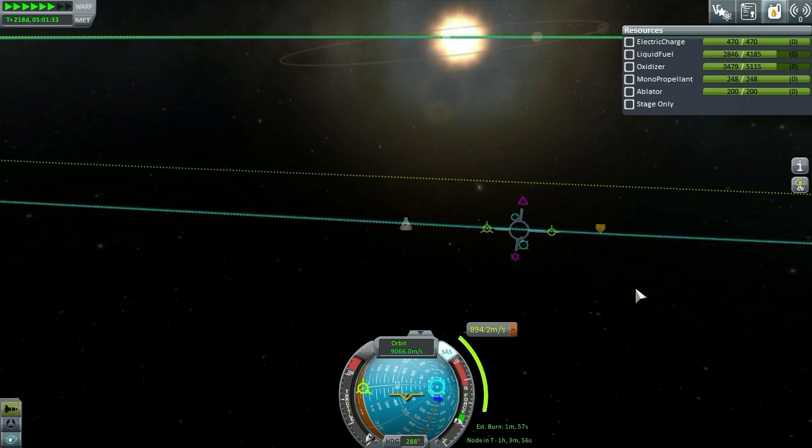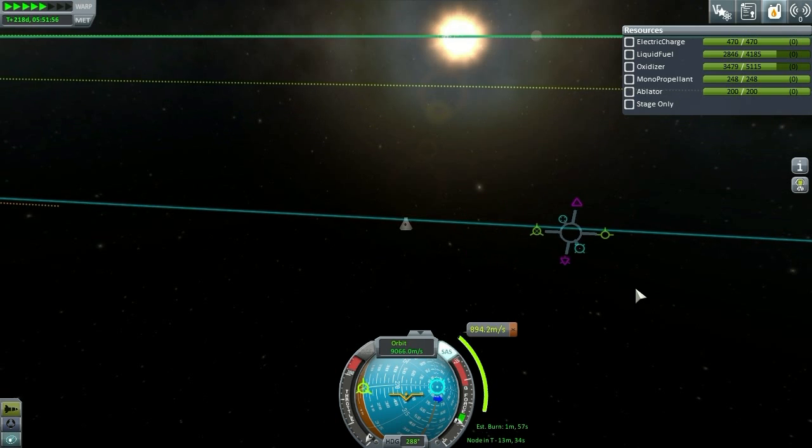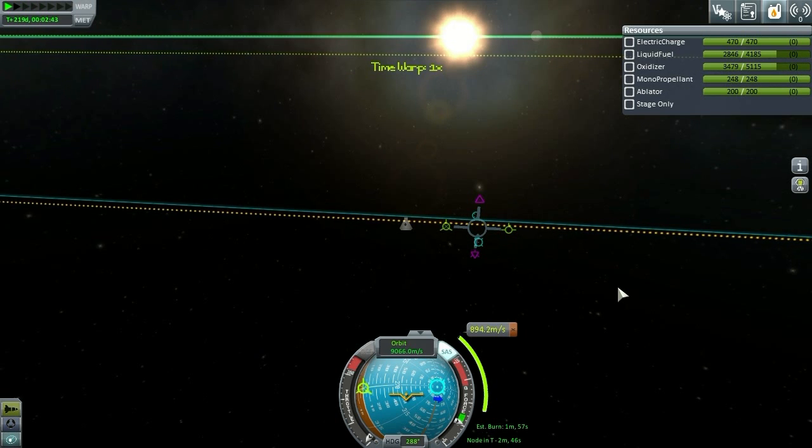Getting real close, gotta be careful with these. Five, four, three, two, one. I think I'm gonna start the burn now. Oh boy, here we go — this is as far as I've gotten before. I've not done the Duna burn; as I said, we're gonna find out together. Could be good, could be bad. Welcome to Kerbal Space Program, everybody.